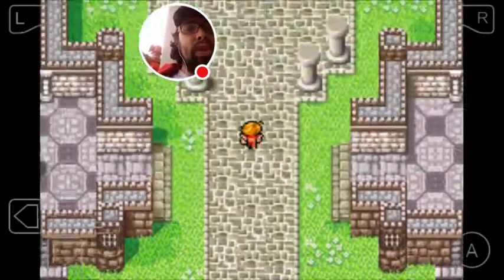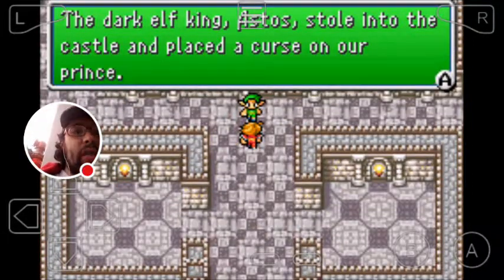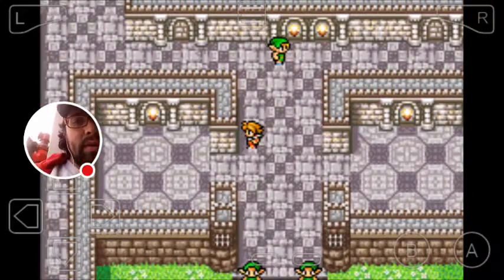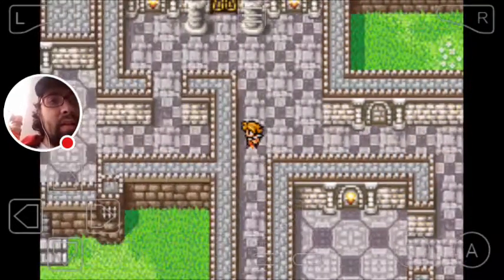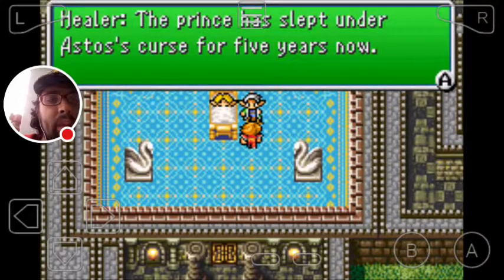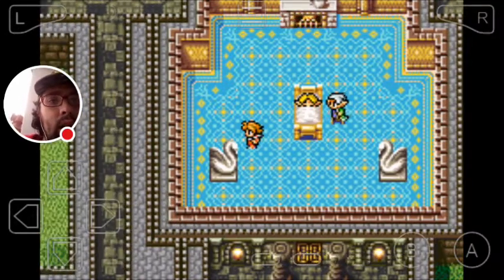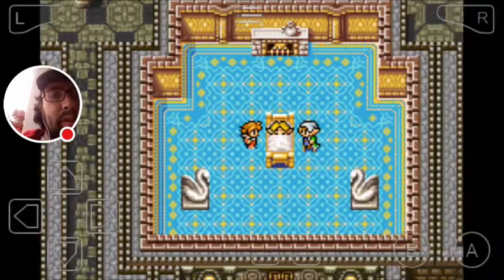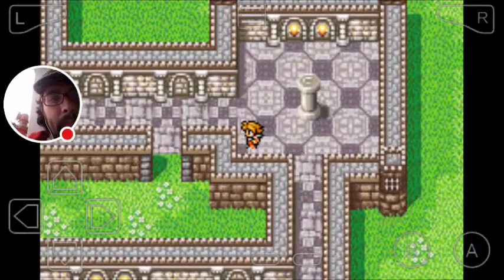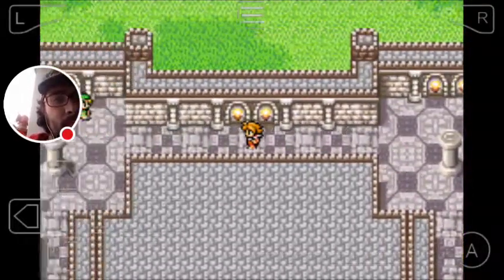Now on with the story. I'm going up into the Elven Castle. The dark elf king Astos has stolen into the castle, placed a curse on the prince, then carried away the castle's treasures — that's not good. The princess has slept under Astos's curse for five years. There must be some medicine to rouse her from sleep. I try to talk to the prince but he's asleep.